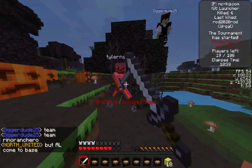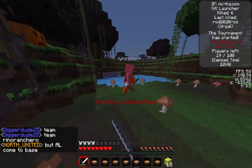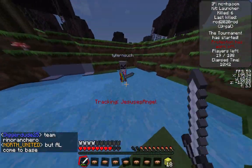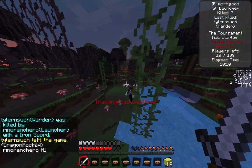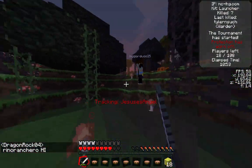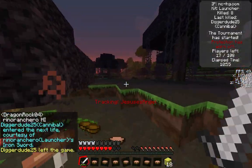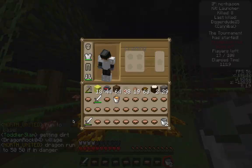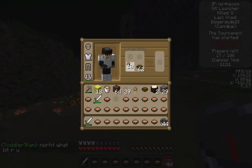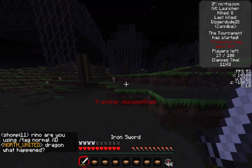This person here is actually two people, and they're a water team so they have the water effect. I hit this guy, Tyler, a couple times and he dies in the water. Then his teammate, for some reason, thinks I'm going to want to team up. But of course I don't, and I kill DiggerDude25 right there — he was a cannibal. So that was a good kill. That team is now dead, and I can move on in the top 17.